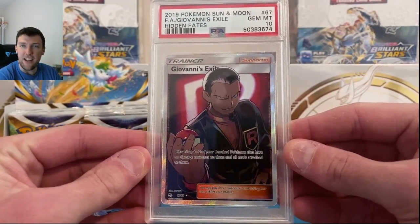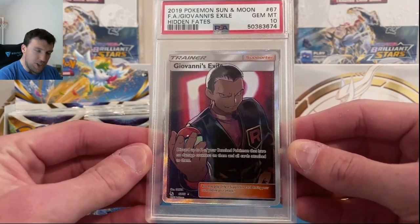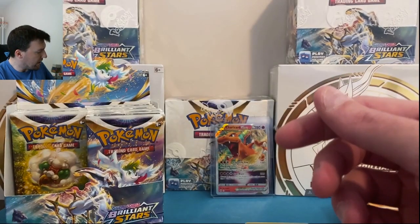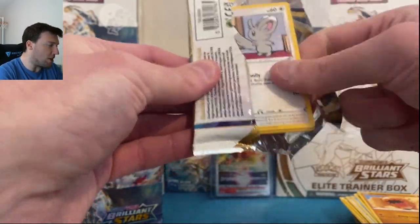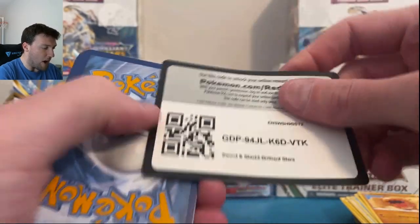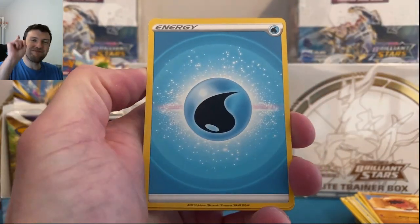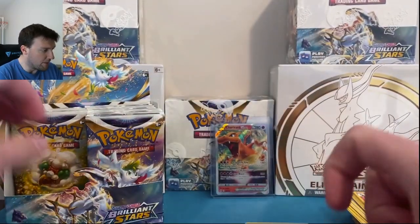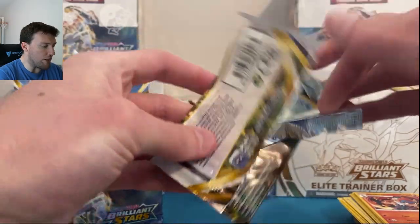That is May's giveaway — not for this video, it's not May today. We're still in April, so that will be giving away here very, very soon. Looking forward to giving that away. We've got a big Slab Giveaway coming up if we can get to a certain threshold. The opening can officially begin — Golette and Mothim. Looking forward to giving that away.